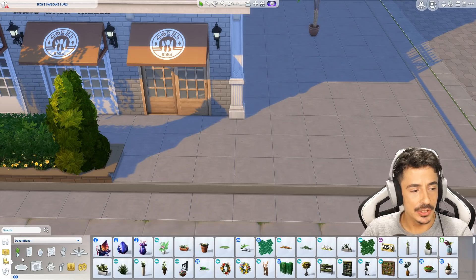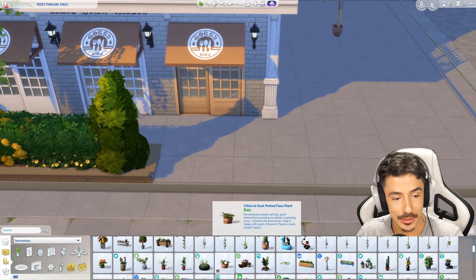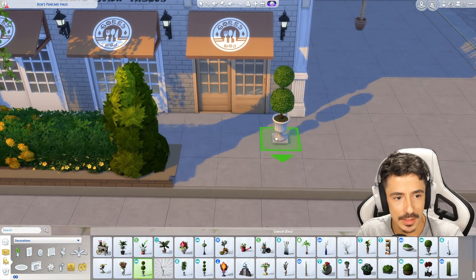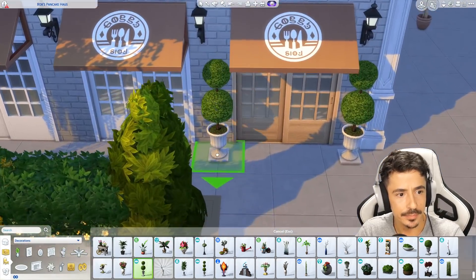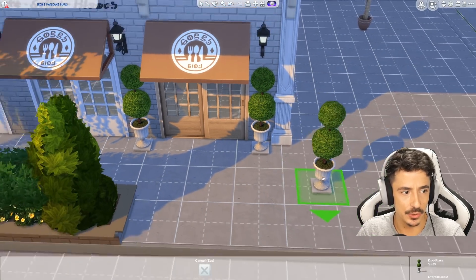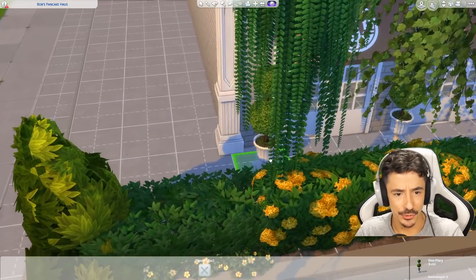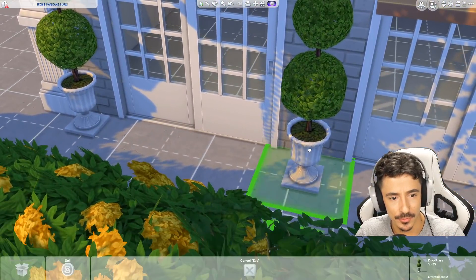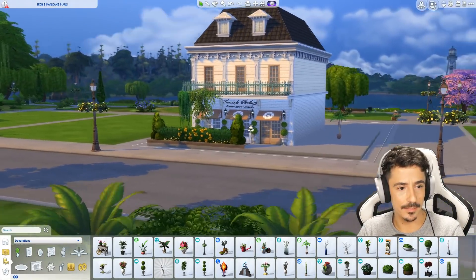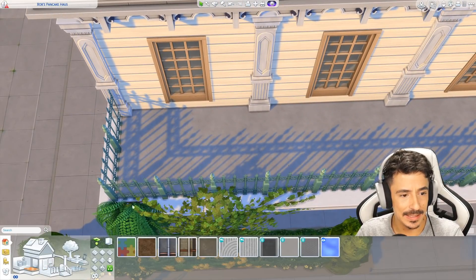Now out here I want some topiary bushes. Did you see the confusion in me then? Now, do I want to use the smaller ones? No, I think we need a two-tier one here. Yeah, there we go — I'll pop one there. Let's get down to this build level. I'll pop one in the middle there as well, and I'm probably going to do some on either side of the doors here. I reckon people would use this to walk through anyway as a street, but it primarily is just an area for the restaurant. Bob's Pancake Hulls — it's coming along swimmingly.